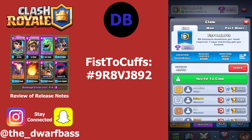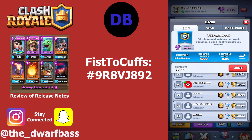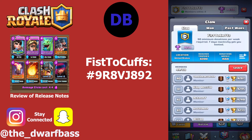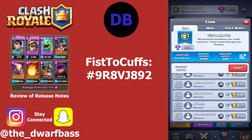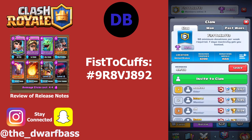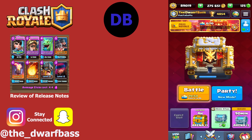Let me shout out my clan, Fisticuffs! 50 minimum donations per week required, and seven days of inactivity will get you kicked. But come on by if you like Clan Wars 2 and donating — we donate a lot, talk a lot, share replays, and have a fun time. We've got 49 spots and one is currently open, so search that clan tag and find us at Fisticuffs.